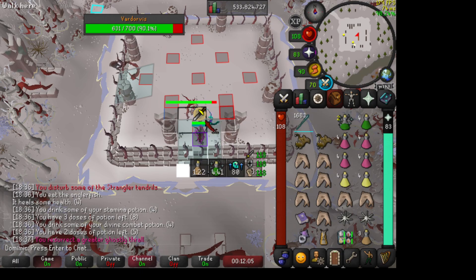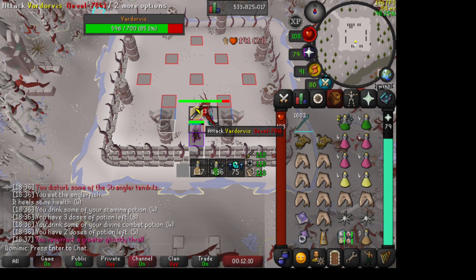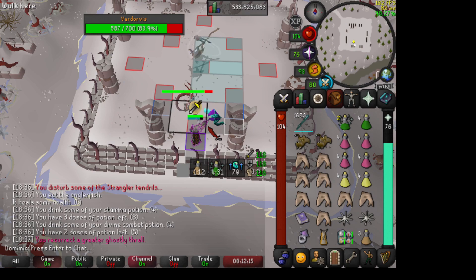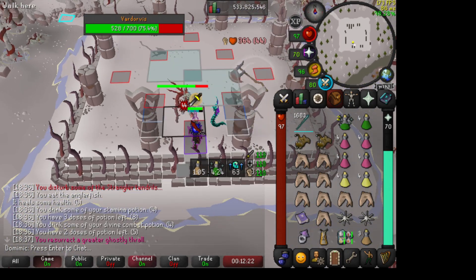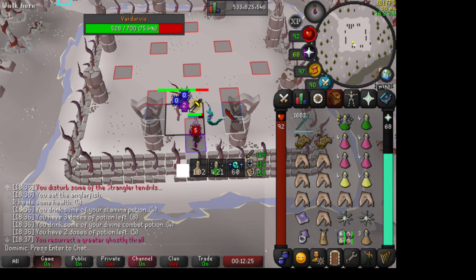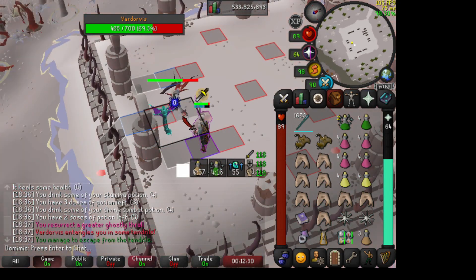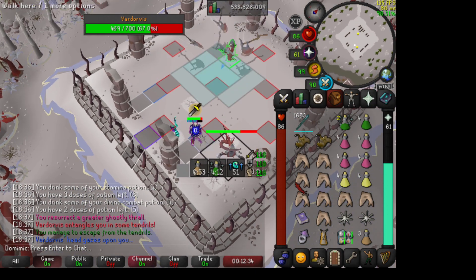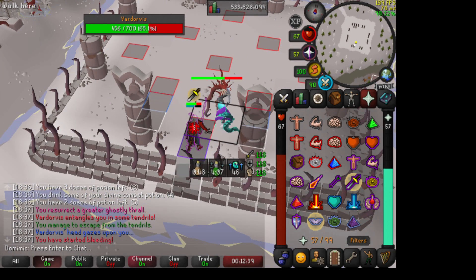Through the kill, it's gonna spawn axes — you gotta move out of the way for those. Keep hitting it; only move when you need to. I like this corner on the south side because he won't spawn those ice spikes below you, but if you're not in this area he'll spawn them under your feet. When he does this, click the red blobs fast or you'll take some damage. Try to pray Range when you see that little guy pop up.